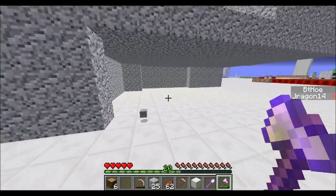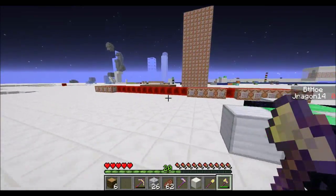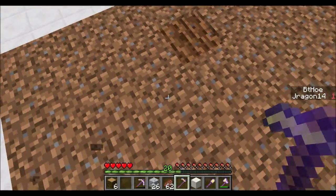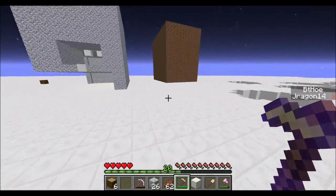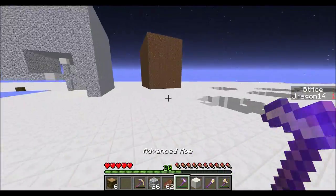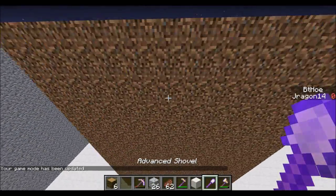But you only get one log back. Now I might create a fix for this, I might not — we'll see. Anyway, this is an advanced hoe. I bet you can't guess what this is going to do — it just does farmland really quickly. I might create an extension to this which plants seeds, I think that will be pretty cool, but for now that's the way it's going to go.